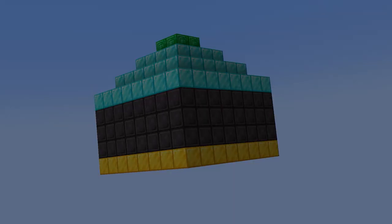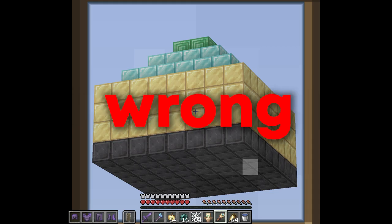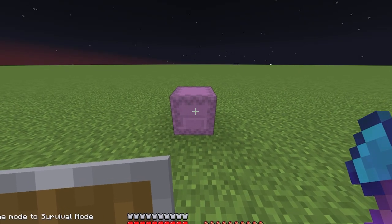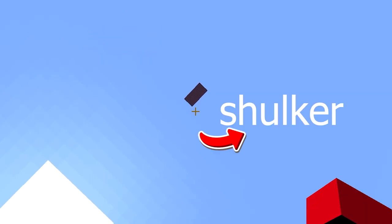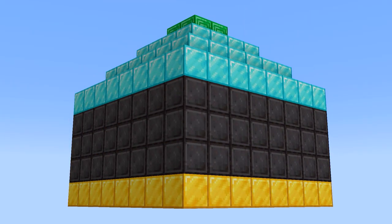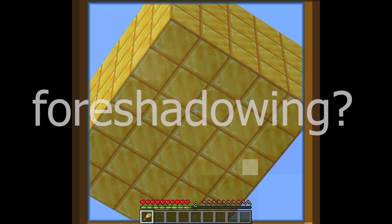This vault is placed 300 blocks above the ground, and it seems really easy to find — but that's where you're wrong. Ever since version 1.11, shulkers basically act like entities. Move too far, and boom.